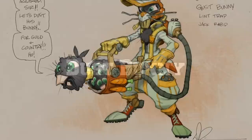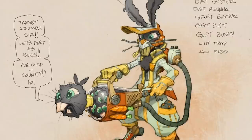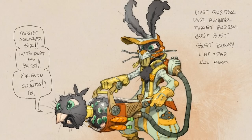Dust Bunny refers to another sensei planned for the scrapped Imaginators Part 2. His actual name is Blaster-Tron, but Dust Bunny was one of his possible names — others included Dust Guster, Dust Runner, and Gust Bust. His weapon was a vacuum filled with bunnies that he would shoot out.